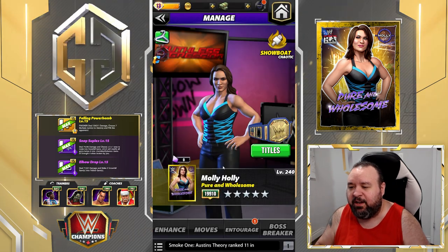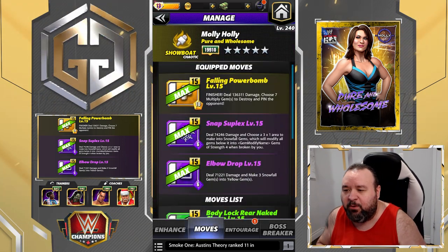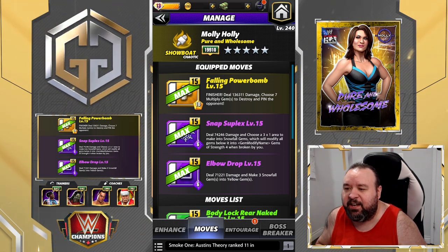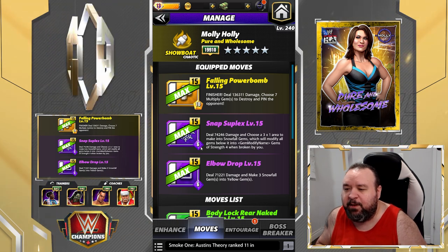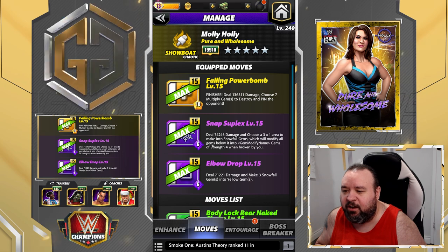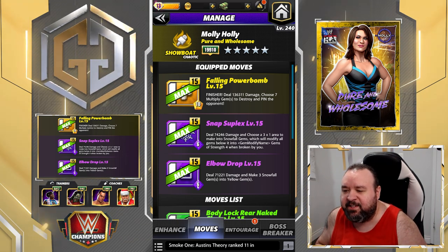The first move set is the Falling Power Bomb — a 10 MP yellow finisher move. It deals 136.3k damage, chooses seven multiply gems to destroy, and pins the opponent. The Snap Suplex is a 6 MP purple move that deals 74.2k damage and chooses a three-by-one area to make into Snowfall Gems, which modify all gems below into multiply gems of strength four when broken by you.